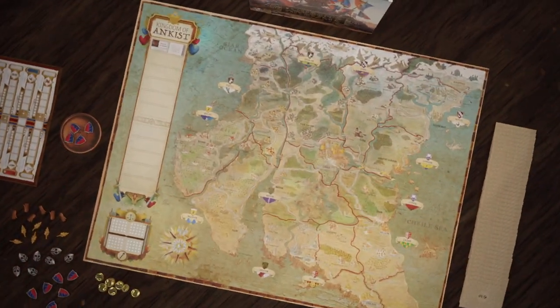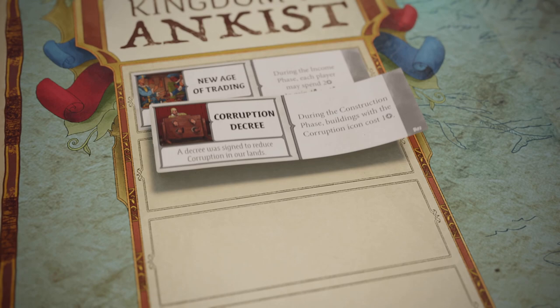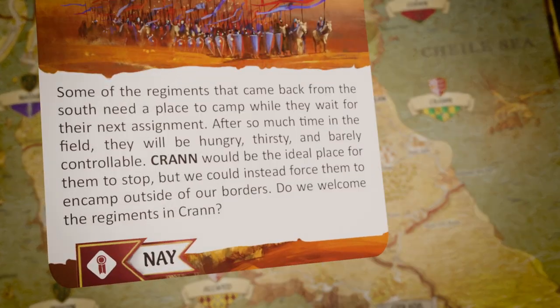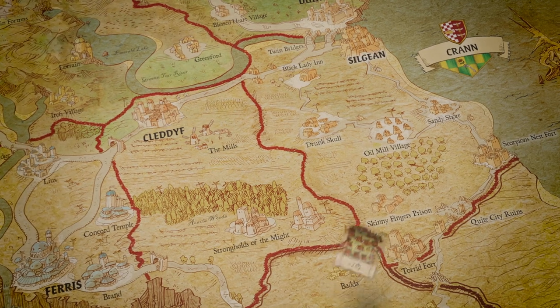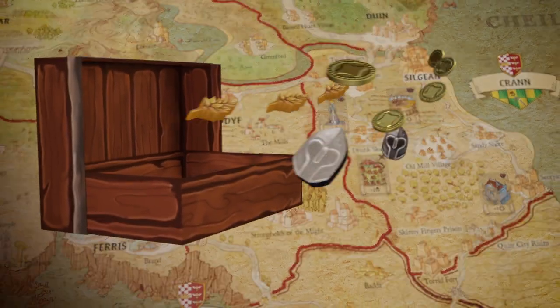Watch the map of the kingdom evolve as a result of your decisions. The events that unfold will change the world forever, and unlock new game rules altering the flow of the campaign. Defend your interests when a dilemma card directly involves the territories placed under your control, and construct buildings to gain new abilities and sources of revenue.